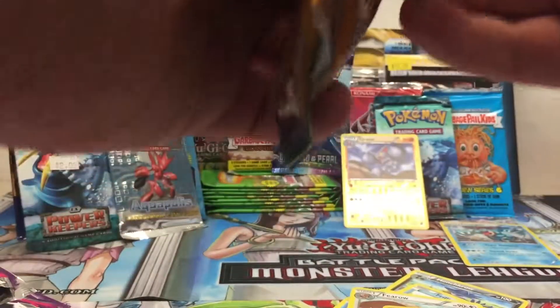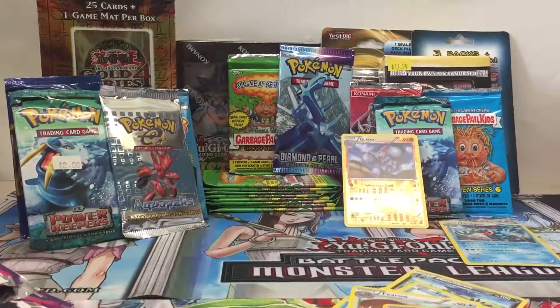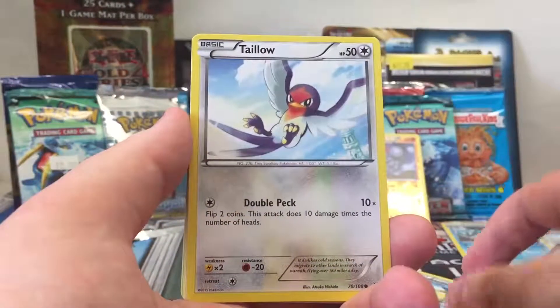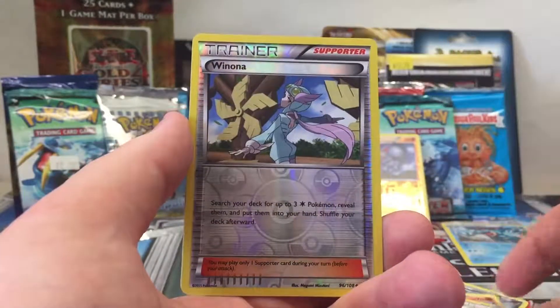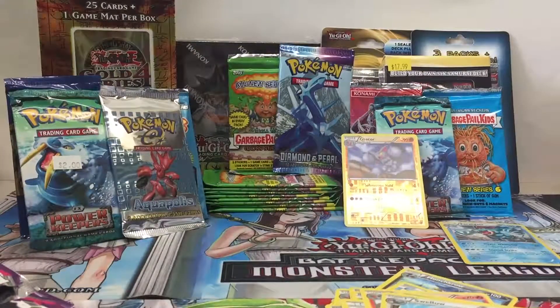Roaring Skies — can I pull the full art Shaman EX? I think it's still worth something, the Shaman EX. Code card for you all. We got Pikachu, B-Dove, Bagon, Taillow, a Wurmple, Wide Lens, Fletchender, Ultra Ball, versus a Wainana, and our Rare is a Swallow. So I only got two cards, guys. Hopefully you enjoyed this opening, and I will see y'all later.